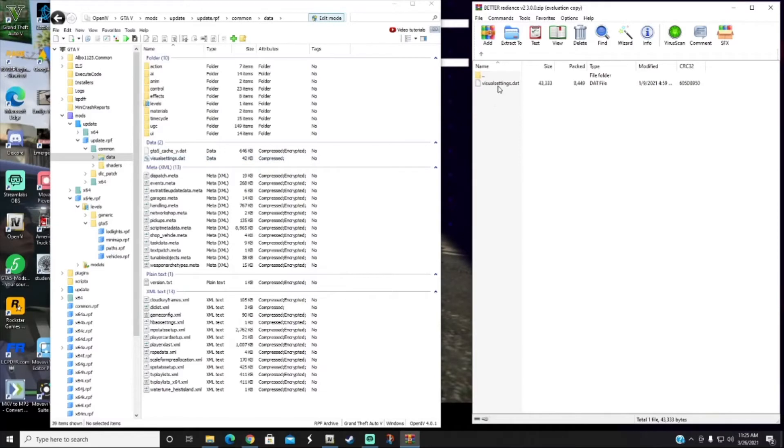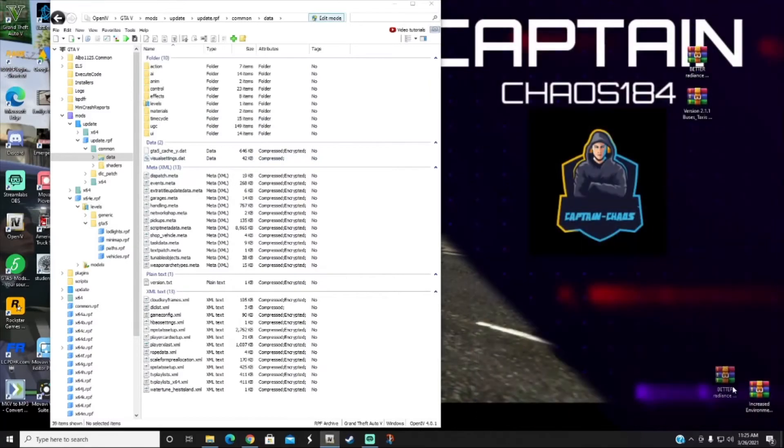You'll notice mine is no longer encrypted because I've already installed it. What you want to do is grab your visualsettings.dat from the Better Radiance folder and drag it right into that location in OpenIV. It will ask to replace — go ahead and confirm. The encryption will be removed as it gets replaced. Once done, exit out of that and you can delete or move the file.